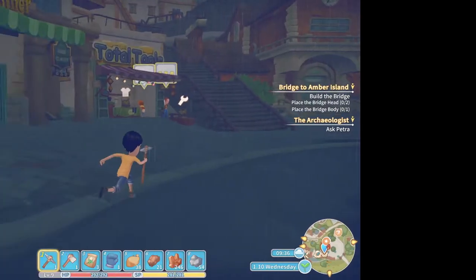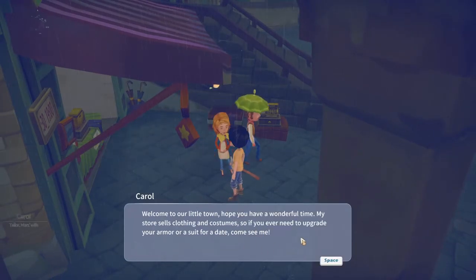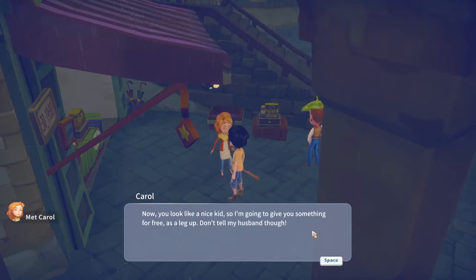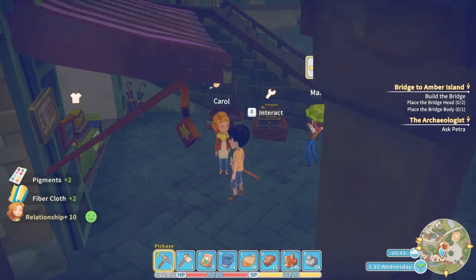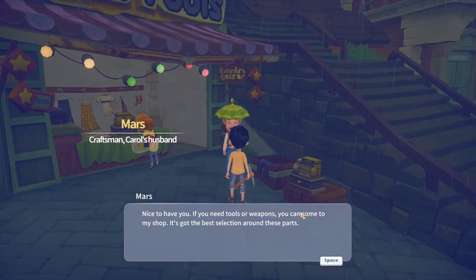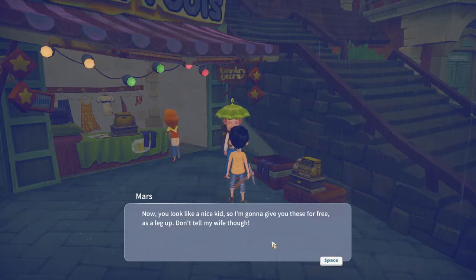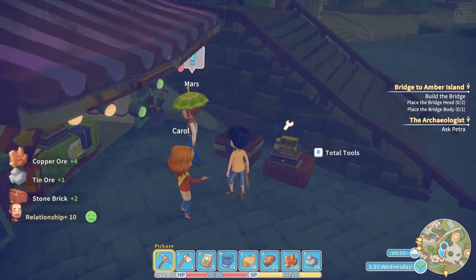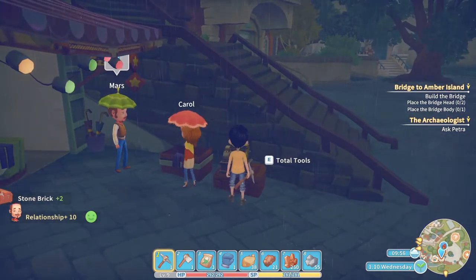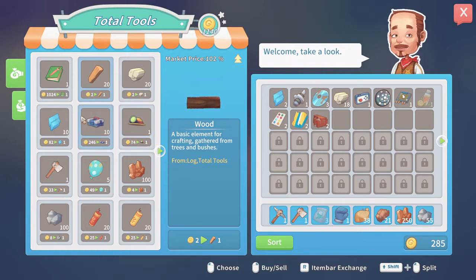Let's run up and find Total Tools - I remember seeing it. We need to meet these people anyway. The clothing store owner says: 'Welcome to our little town! My store sells clothing and costumes. You look like a nice kid so I'm going to give you something for free as a leg up - don't tell my husband though!' I got pigments and fiber cloth from her. The tool shop owner says: 'Nice to have you! If you need tools or weapons, come to my shop - it's got the best selection around these parts. You look like a nice kid so I'm going to give you these for free as a leg up - don't tell my wife though!' He gave me copper ore and stone bricks.